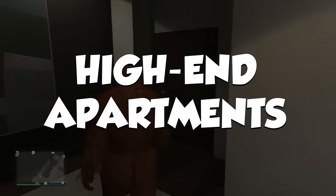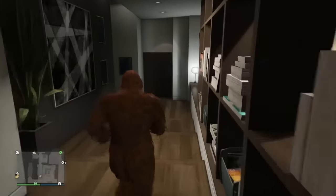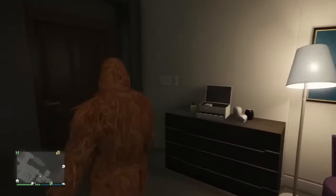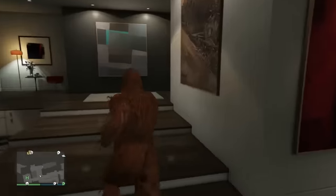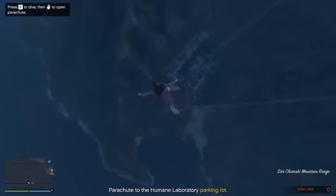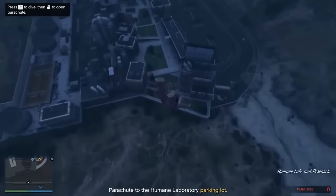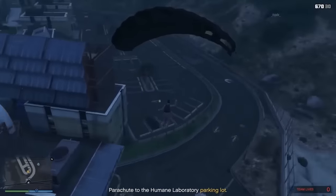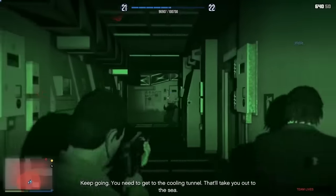Next is the High End Apartment. These ones actually did get a pretty big buff in 2022. The High End Apartment lets you start up five different heists: the Fleeca Job, Prison Break, the Humane Labs Raid, Series A Funding, and the Pacific Standard. All of these got sizable payout increases in 2022. But even then, they're still some of the worst-paying activities in the game. On top of that, these heists take a really long time to complete and you need four players to do them. So this one is quite comfortably in the bottom half of properties.